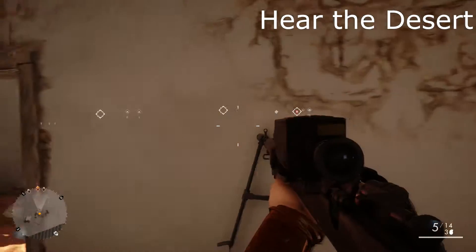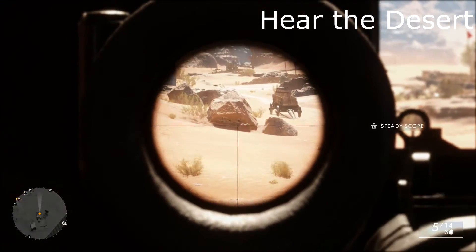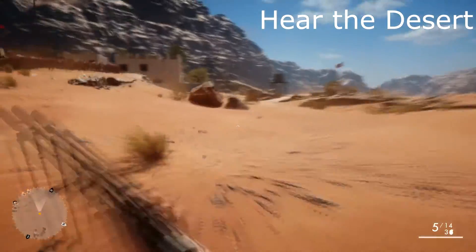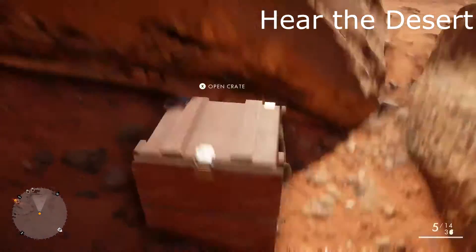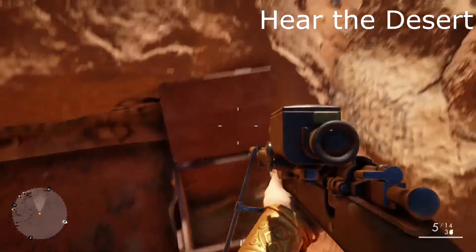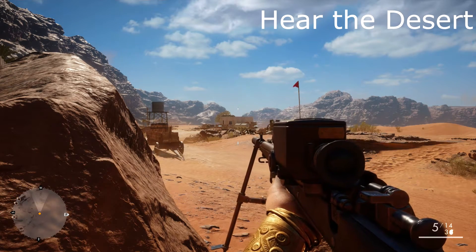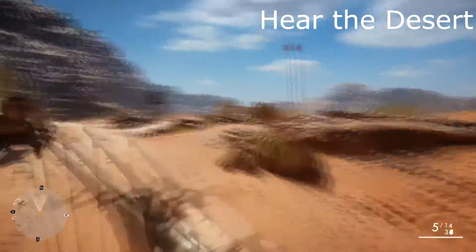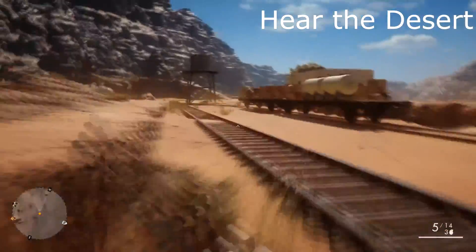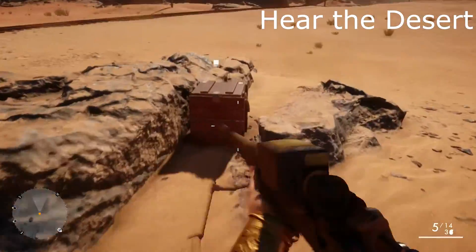Starting from here, we're going to head straight forward and there will be a rock out here — that's our second one. I do speed this up so I can get over there quickly. There aren't any enemies in this specific area; however, there are some over to the left, so just be careful. The next one is over near that water tower that we passed earlier in the previous mission. Over next to this rock formation will be our third book.